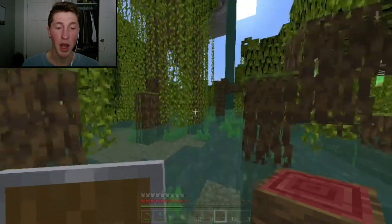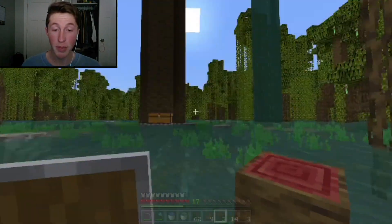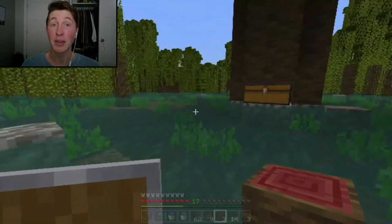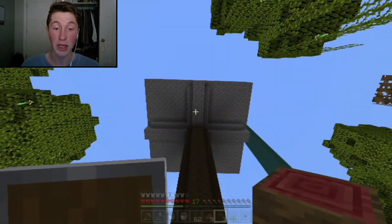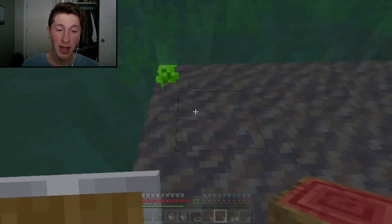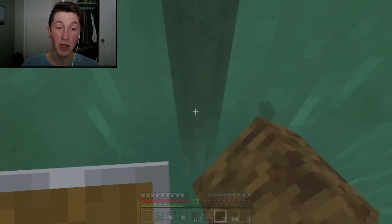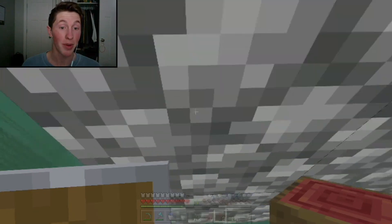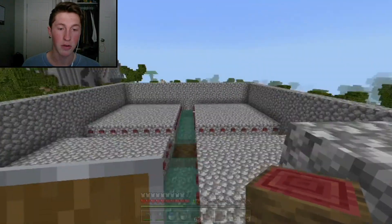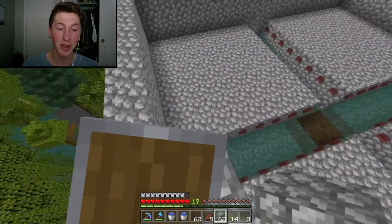One thing I should have mentioned at the beginning: I'm personally building this lower than it's supposed to be built. You're supposed to build this area 100 blocks into the air so the only mobs that spawn are the ones in here. I didn't want something 100 blocks high in the sky — I might regret it later. If you want to build this, you should build that lower area 100 blocks up. Oh, there's a frog up here!